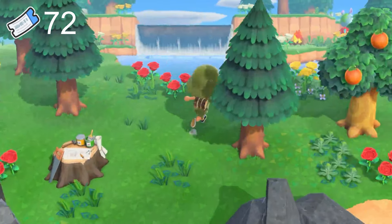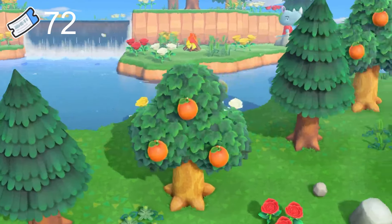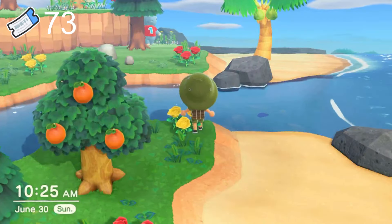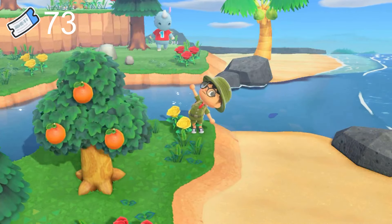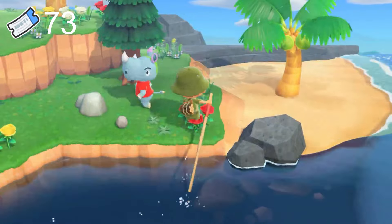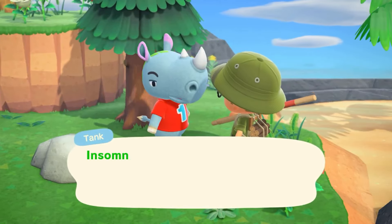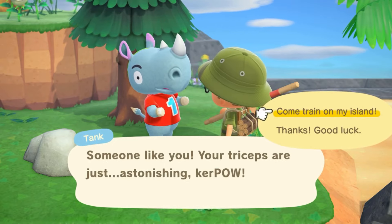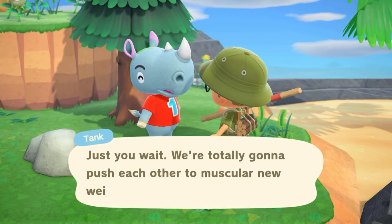Island 72 and we get Tank! Okay, we actually found someone on our list and I'm kind of shocked. I know at the beginning it's a little bit easier to find villagers you want, but awesome — I regretted not getting Tank at the beginning so I'm really glad we found him. Let's go ahead and talk to him and move him in. I'm so excited!